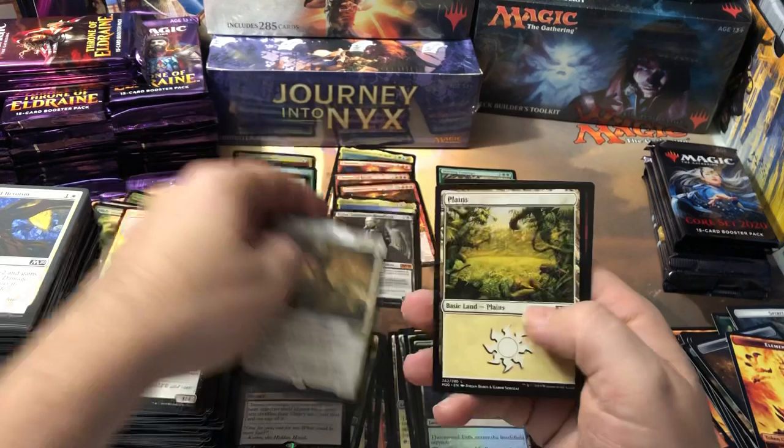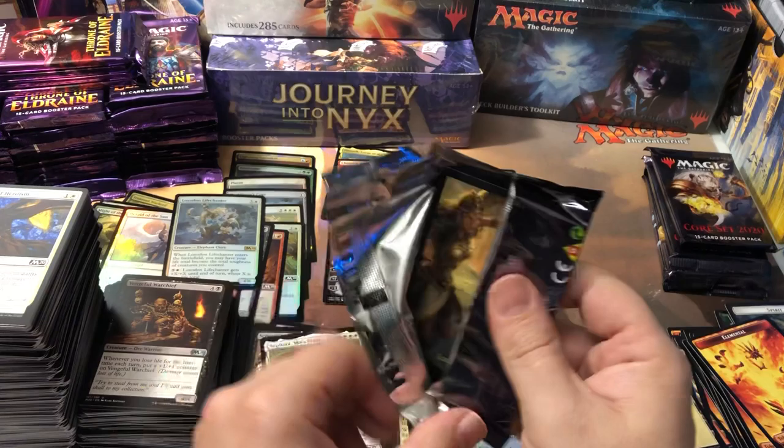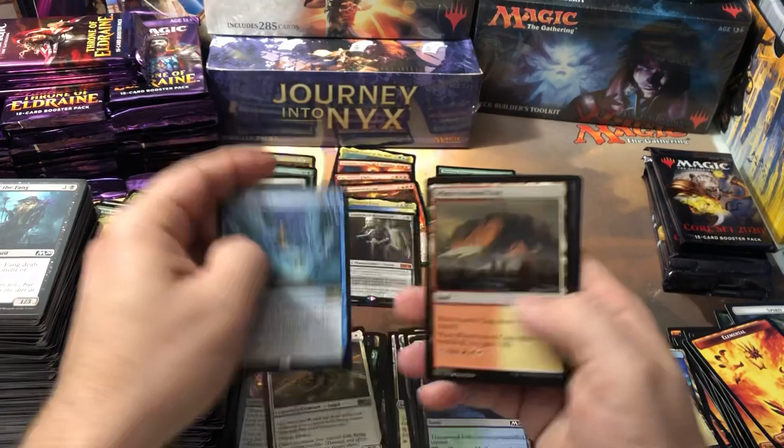That Innistrad box I got from him was just awesome. I immediately ordered more online — I saw he had another deal on Core 2020 and the old Throne of Eldraine 40 packs each. I picked those up because Wizards is having a shipping problem with boxes right now — everybody's trying to overcharge because Wizards isn't shipping any this month. I can be patient and wait until next month.